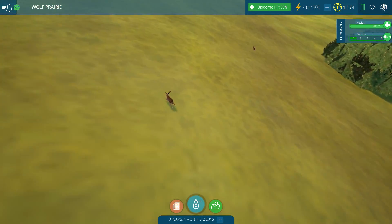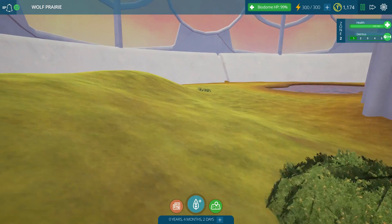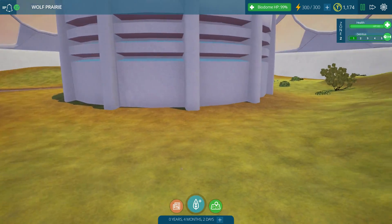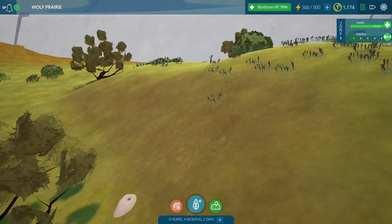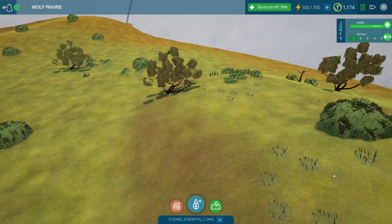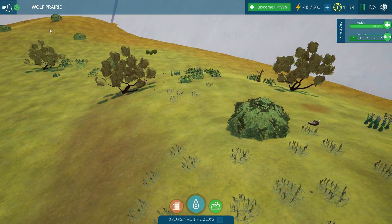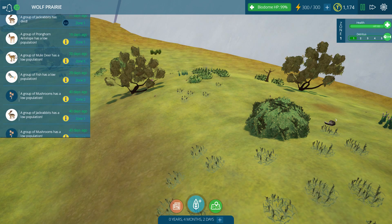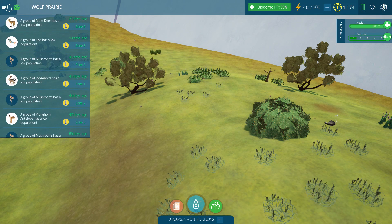It looks like the antelope have died off and there's a bunch of little bunnies everywhere. There are some untouched mushrooms in this corner, but otherwise it's pretty bare and empty looking. So let's see what we can add to make the wolf population as successful as possible. Groups of jackrabbits have died, the pronghorn antelope has low group population, the mule deer has low population - they've even been eating the fish, which is interesting. I don't know of any instances of wolves really fishing, so if you guys know of fishing wolves, let me know.